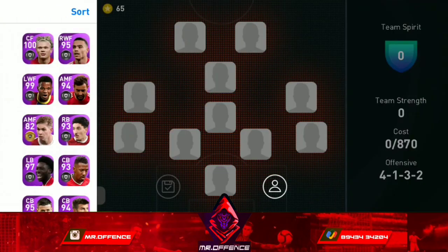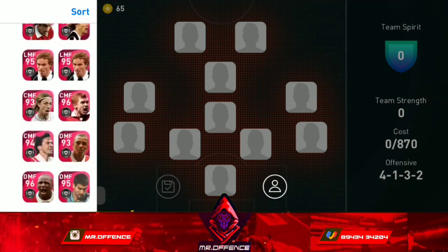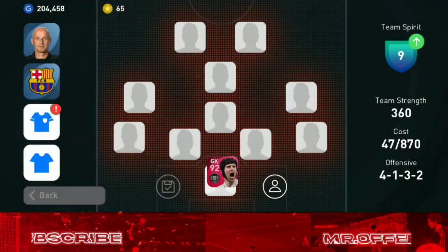Our formation was a 4-3-3. It was set for Barcelona, so we started with GK. We checked the goalkeeper's icon.